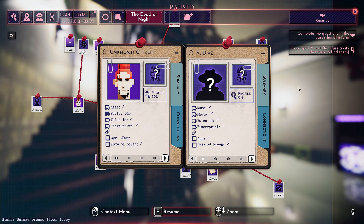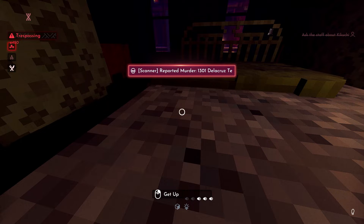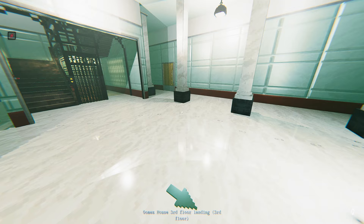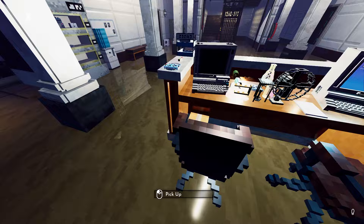Tip 5: There will only ever be one serial killer at a time in the city. So if you've used every clue at your disposal and you're still nowhere near solving the case, wait for another murder. Hang around, do some side jobs, and within the next couple days your murderer will strike again, giving you a whole second crime scene to investigate. You can also check the newspapers to see if they uncovered any clues you hadn't already. When you solve a murder case, a brand new serial killer will eventually strike later, giving you a new case to solve from the beginning.